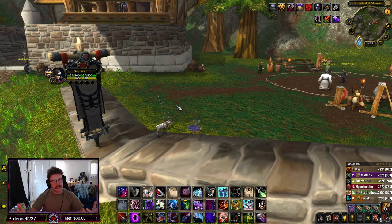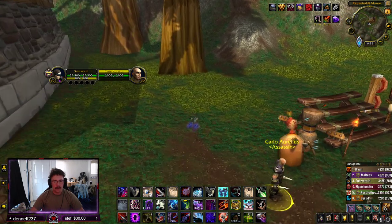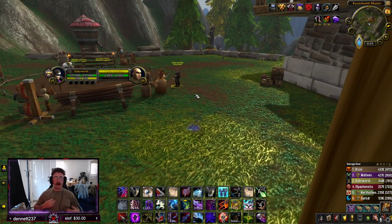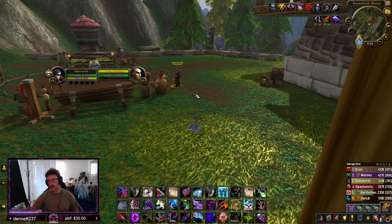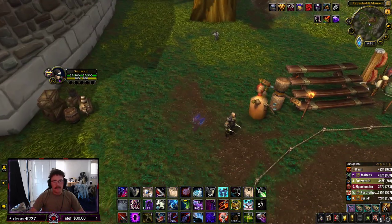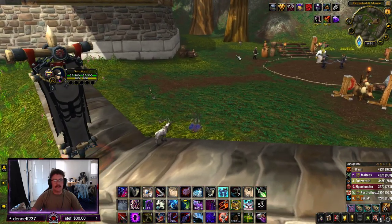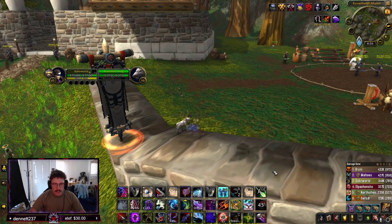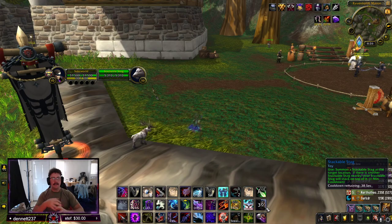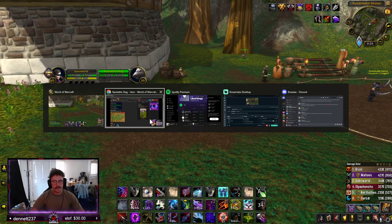Your stackable stag can get messed with. If the enemy happens to watch my videos, they can set down their own stag, and if these stags are close enough they will walk over and get on top of each other. You can actually see the distance indicator right here — you see how my indicator turns red if I get too close. If I set down a stag again, the stag would walk over and get on top.